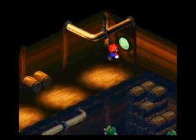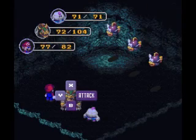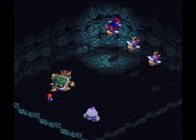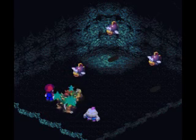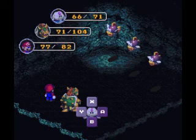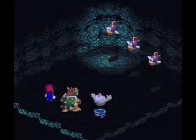Anyway, we have some underwater areas of the sunken ship. And we have a new enemy — the Mr. Kipper! I feel like that's a reference to something, not entirely sure what. But these guys are susceptible to the Thunderbolt spell, so Malo should be able to wipe them all out.